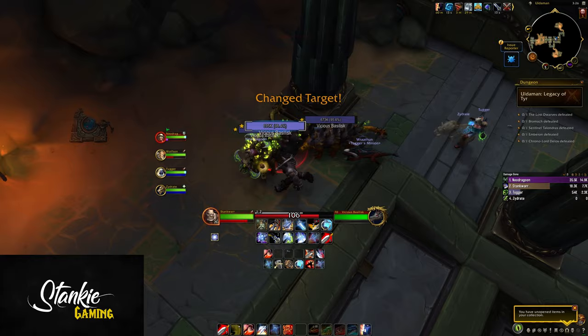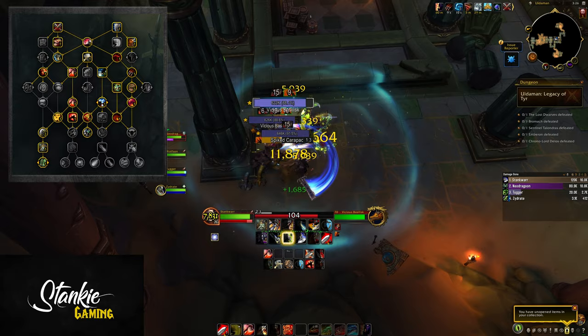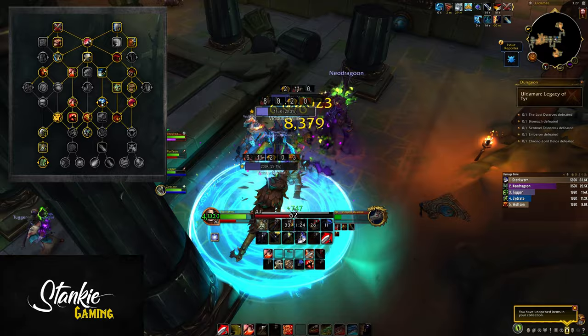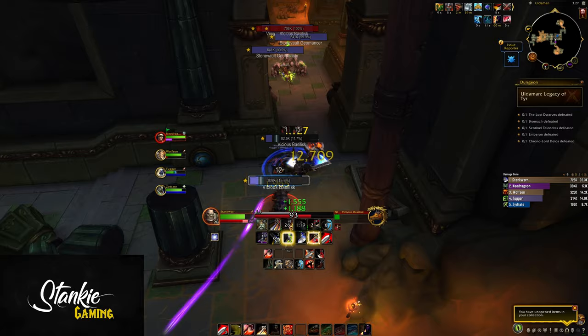If you haven't seen a single thing about what's new for Arms Warrior going into Dragonflight, the first thing you'll notice is our entire talent tree has been greatly reworked with a class tree that all Warrior specs share, and then an Arms tree with Arms-specific talents. In the class tree you'll have things like utility and defensive cooldowns and talents like Rallying Cry, Heroic Leap, Shockwave, and things of that nature.